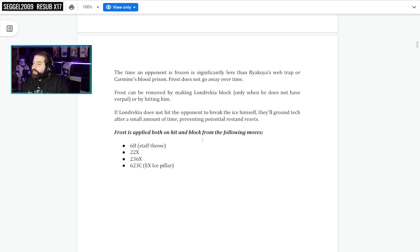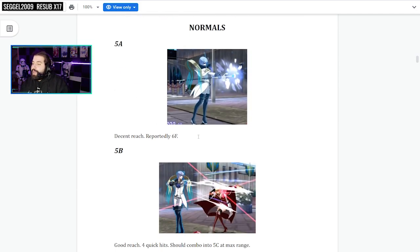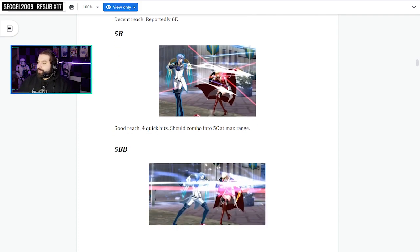Frost is applied on both hit and on block from the following moves: 6B, the 2-2 series, and the 2-3-6 series — which is the projectile and then the EX ice pillar. You get frost whenever you block or get hit by any of these moves, which is nice. Normals — 5A, 5B, the multi-hit rapid thrust. This is my favorite button so far. Four quick hits, should combo into 5C at max range.